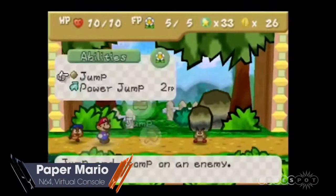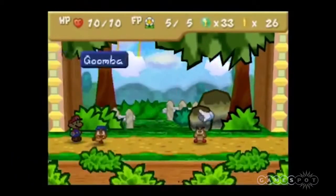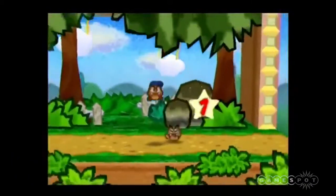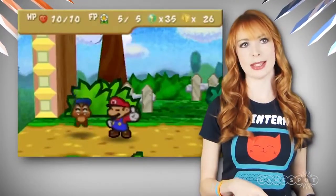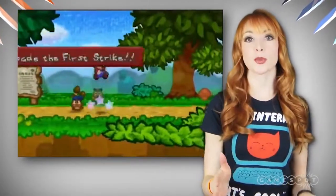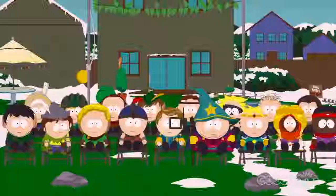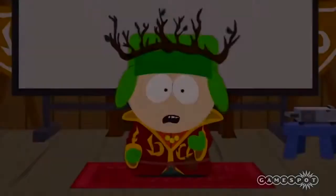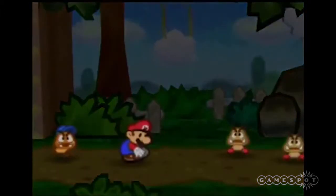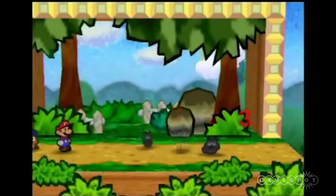Combat is turn-based with timed attributes. You select the thing you want to punch and then you walk over and punch it. Attack at just the right time when button-prompted for critical hits. Not only does Paper Mario share combat mechanics, the Mario and Luigi games for GBA and DS do too, but it also gives you that same front-view, third-person perspective with flat 2D graphics. Hence the name Paper Mario. The whole point of Stick of Truth was to give it the art style and colorful vibrance of the TV series, so it felt like you were playing an episode of the show. Paper Mario is the same.